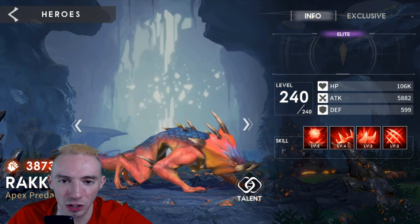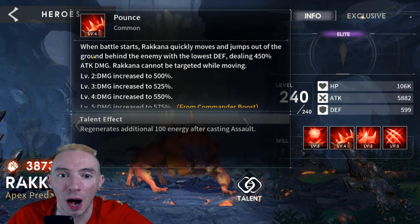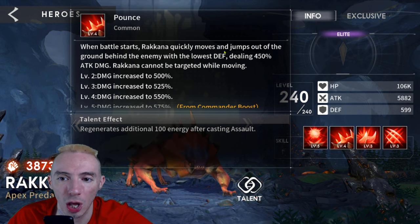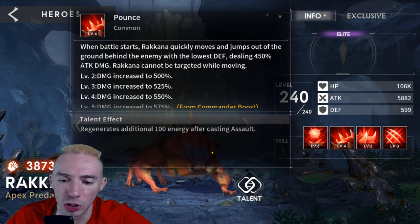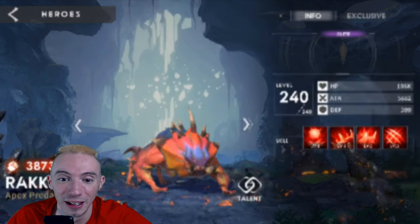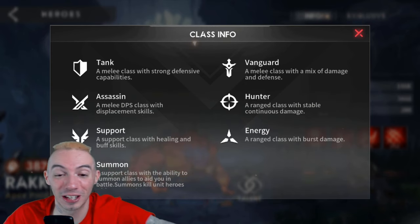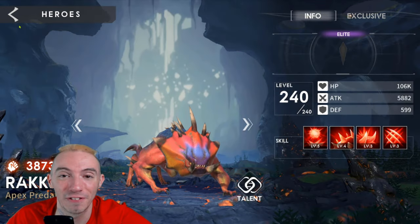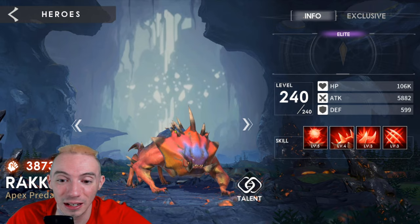Rakana is very strong because his Pounce skill — when the battle starts, he moves and jumps out of the ground behind the enemy with the lowest defense. Most of the time the enemy's back row has the lowest defense, so he immediately jumps on their back line and starts damaging their hunters, energy damage dealers, or support characters, which is very important. I also want to mention the summoner class — summoners in this game are absolutely insane and very annoying if they're in the back row and you don't take care of them, because they just keep summoning monsters. So you definitely need someone like Rakana who can attack the back row immediately.